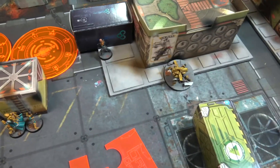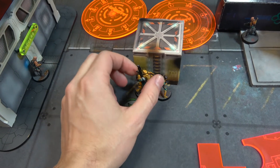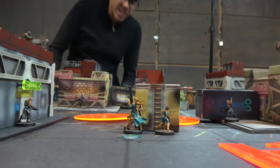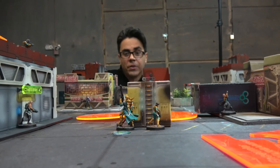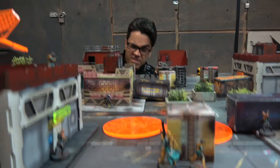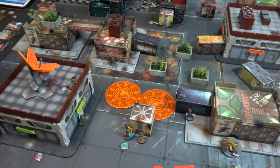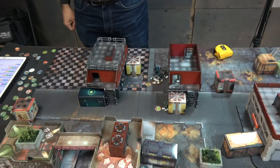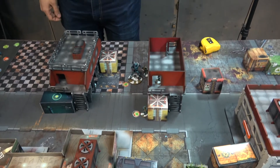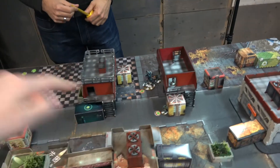Adam reconsiders using the Rui Shi and instead sends the Hùsòng Warrior to try to engage the Squalo. The Warrior moves to peek around a corner and can see the enemy TAG's head. Both sides declare: Adam puts four shots into the Squalo, and the Squalo shoots back through the smoke with his multi-HMG explosive round at minus six since he can't directly see. Adam's range and cover cancel each other out, leaving him at straight minus six needing nines.